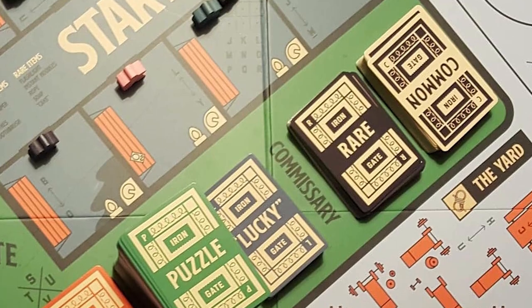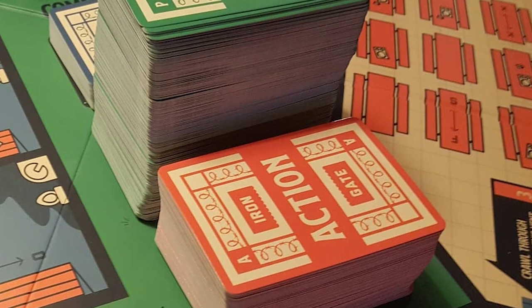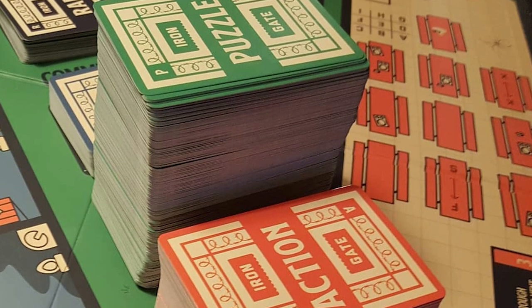You'll start in the cell block and hopefully get all the way through the cafeteria and the warden's office, and the first player to get out wins. It plays three to eight players, takes about 45 to 60 minutes, and is for ages eight and up. The game involves drawing, competing, rolling dice, and attempting to solve puzzles and escape room style objectives using the board and the cards.